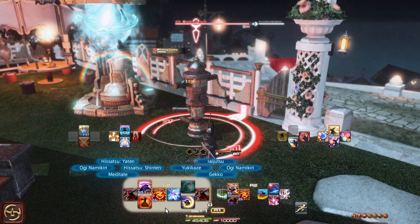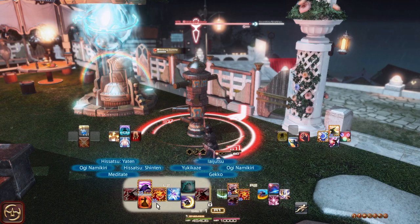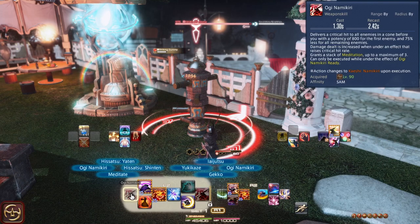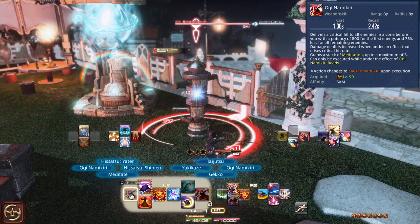Hisatsu Shinten is repeated because it is used more frequently than the other Hisatsu abilities for weaving, so it just makes the rotation feel smoother. Uge Namikiri is on both the action button and the D-pad. Since it is a weapon skill, it is best to have it on an action button; however, you will see very shortly why it's also on the D-pad.